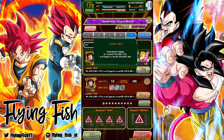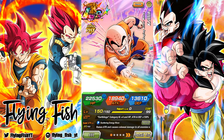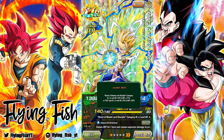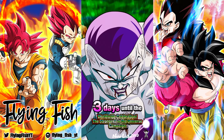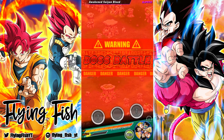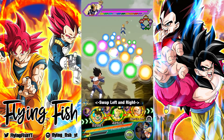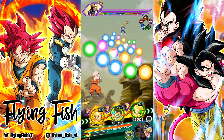It looks like Goku will probably be the best leader for this team. I don't think anyone else has a really runnable leader skill here — Bond Master and Disciple. We'll just jump in. I'm not quite sure how difficult this is gonna be, but at least everyone will be using the same team here, so if I do this easily, everyone else should be able to as well.